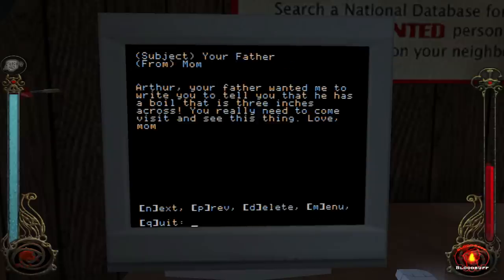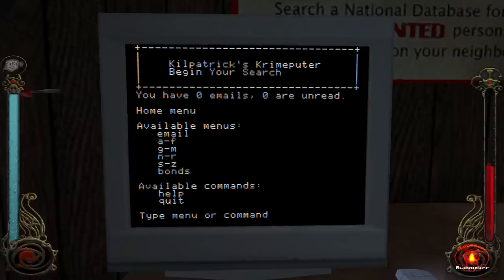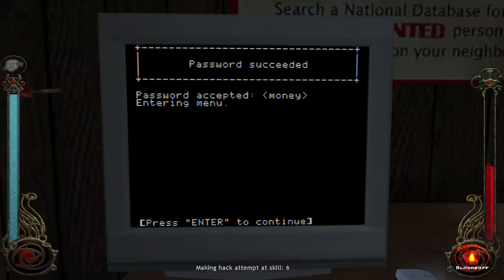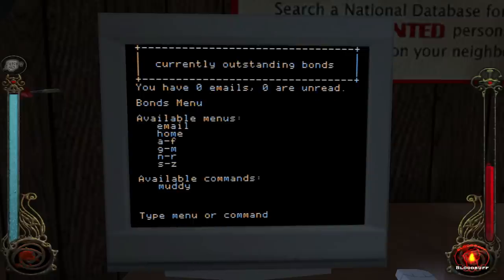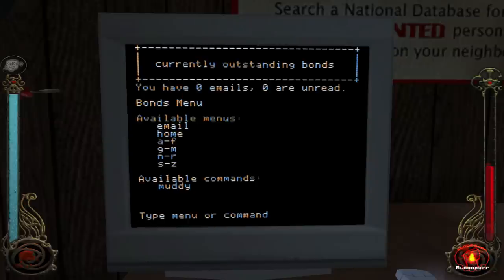"Your father, Arthur — your father wanted me to write to you, tell you that he has a boil of three inches across." Yeah, yeah, yeah. Let's delete that email for him — he doesn't need to see that. Any bonds? Muddy. I don't want to know why he's called Muddy. So nothing new.